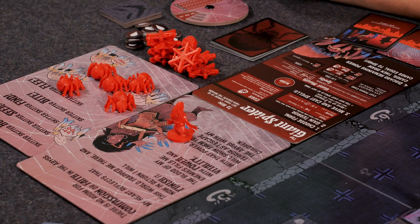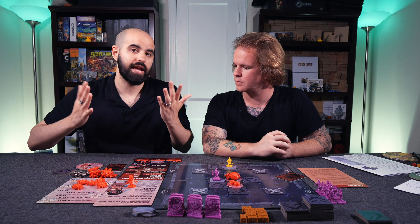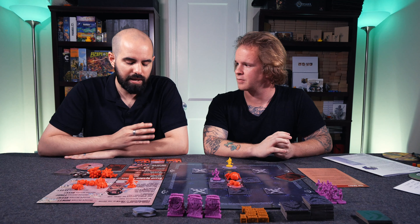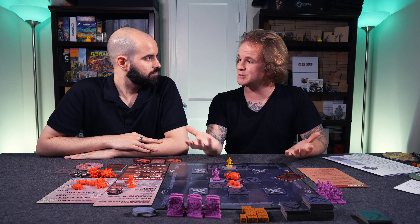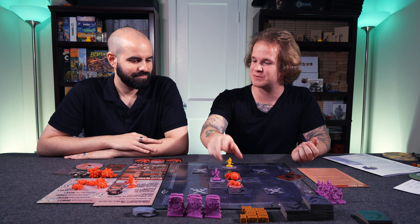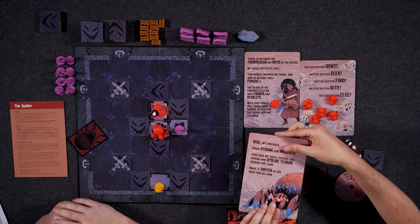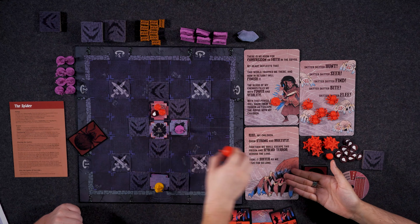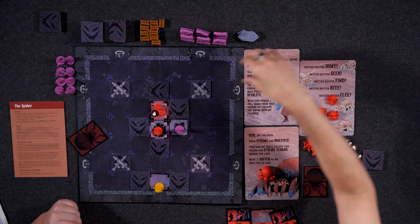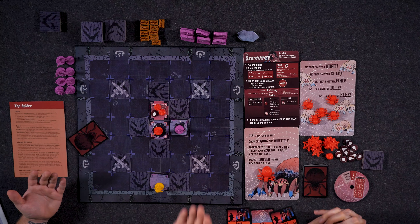To recap the giant spider: her key ability is that she can turn any power card into a fangs card, and we've covered all three major spells. To demonstrate switching forms, if I want to switch from the giant spider to the sorcerer, I flip that board over at the start of the turn, remove the giant spider figure, and bring the sorcerer over. Simple as that — and that starts the top of the round for the sorcerer.